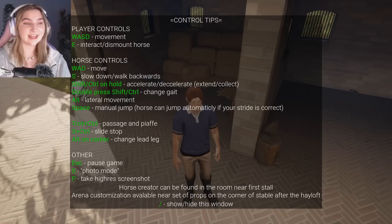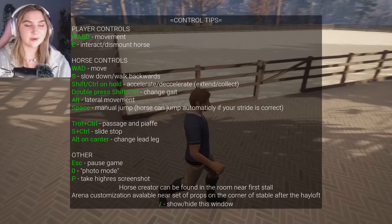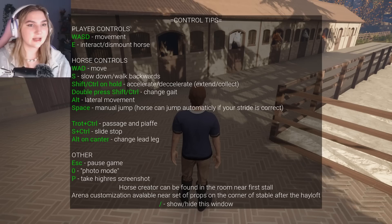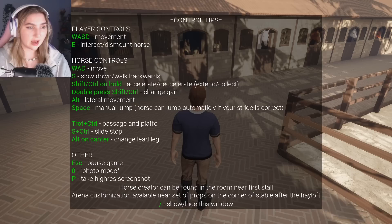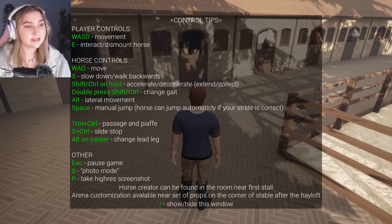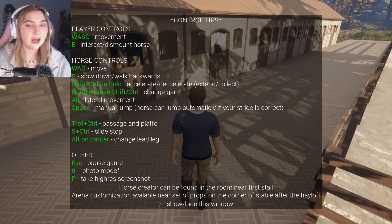You can already hear the ambience in the background. We have player controls — we love the WASD. There's eat in a rack, slash dismount, horse controls. I'm going to forget all of these. Alt is lateral movement, space is manual jump. The horse can jump automatically if your stride is correct.